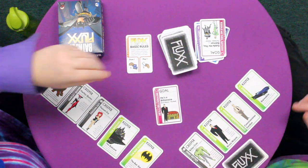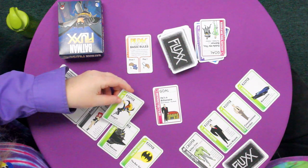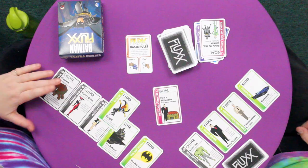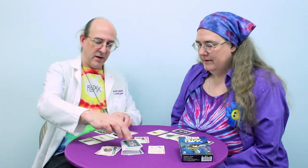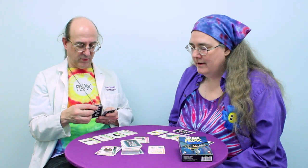Alright. Draw one. I've got Batgirl. Nice. Now you can start discarding villains with Batgirl. Clayface is gone. Boom. He's out of there. Alright. That was a promo card too, right? Yeah. Yeah. That was what we said.